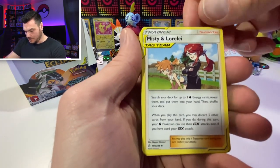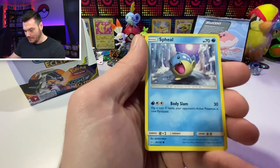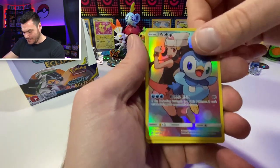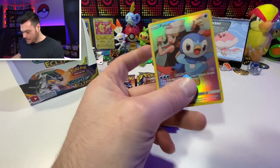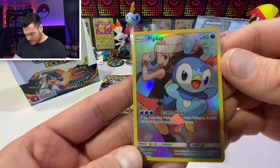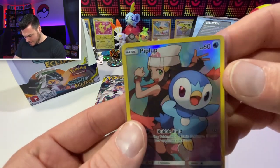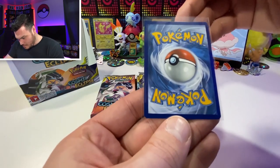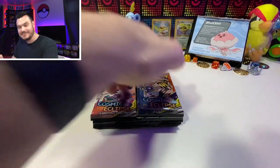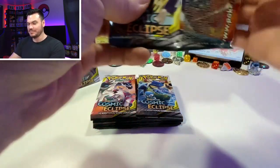Wouldn't mind some more Misty and Lorelei. Herdier, Draw Energy, Lillipup, Trapinch, Sneasel, Spheal. Oh, a little Meowth - this is why I love the set! Even if you have a green code card, much like Vivid Voltage, you can still get something good like Piplup with Dawn in the background. That's a good card - I love the eyes, love the little details. We're doing all right. This set is definitely a good one and I think it's picking back up in popularity.